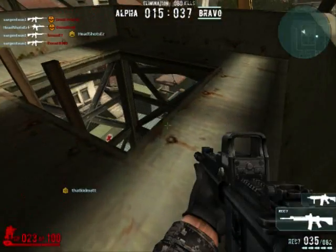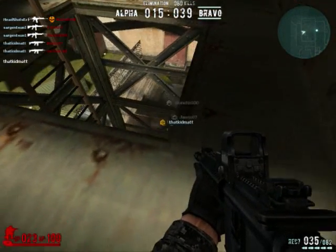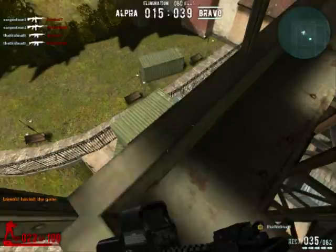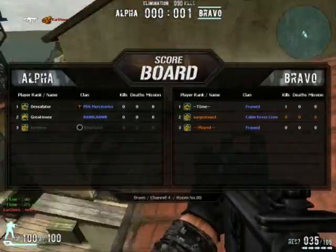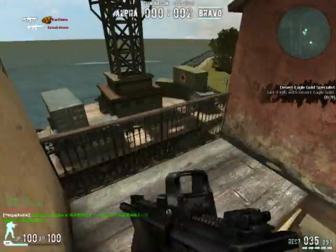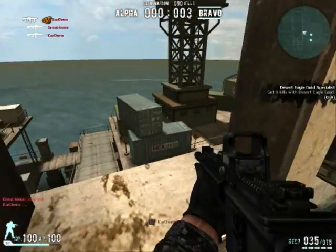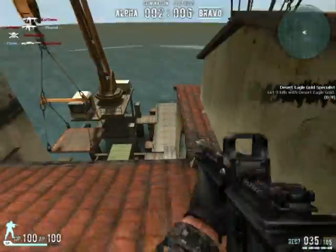I can understand why Bax has like a 2.5 KD or something like that. I think I ended the previous game — because everybody rage quit and this is a new game — I think it was like 24 and 4. It's so easy to just base-rape Alpha on this map. I can understand why he does all his reviews on there, because it's so easy to look good there. I generally suck in-game, but I do kind of average here.